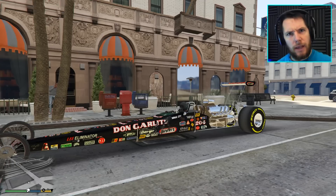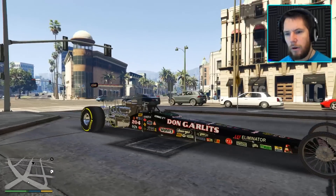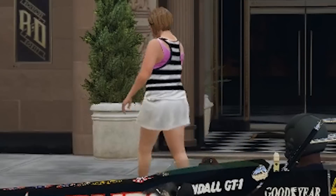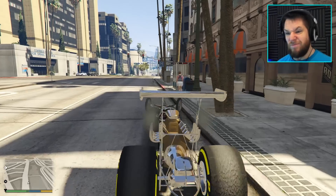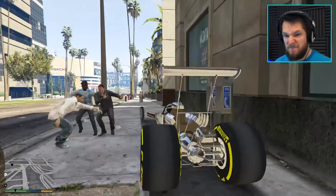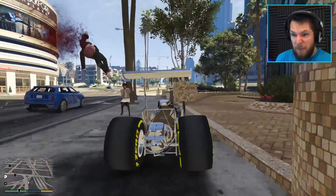Well there you go — there you have it. If you want to impress a girl, don't get a dragster that can go like a million miles an hour — they don't like them! How do you like getting hit at 200 miles an hour? Oh my god — that bloke! Oh, it's a woman! You probably wouldn't have liked my car either, love.